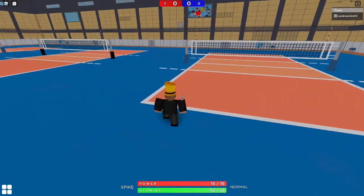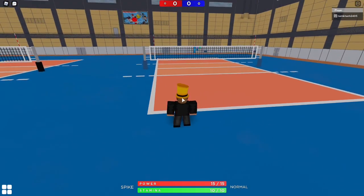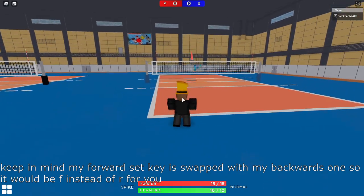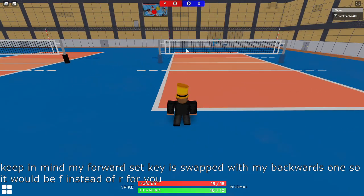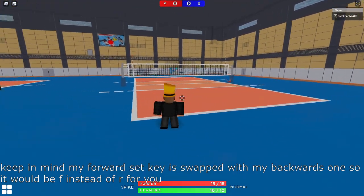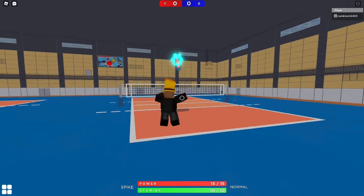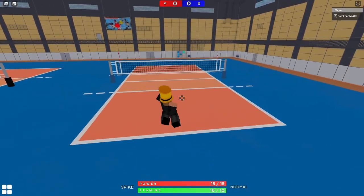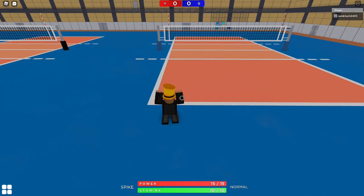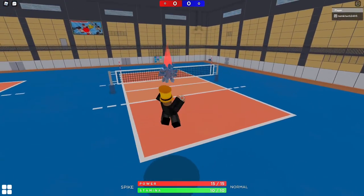The next serve is a trick serve where you jump, and if you see people over there but no one on the other side, you look forward then quickly turn to the side and throw it. You can catch people off guard by suddenly turning in a different direction. You can also do this backwards, but I prefer doing it forwards.